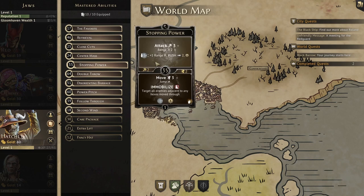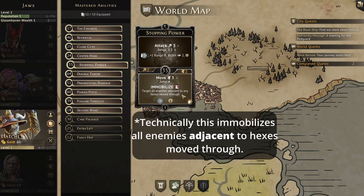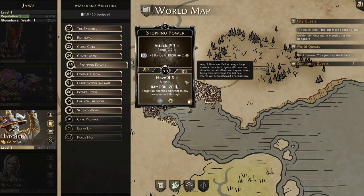Next we have Stopping Power. The top is an attack 3 at range 2, but with wind we can add plus 1 to the range, push 2, and gain 1 XP. The bottom is a move 3 with jump, then immobilize all enemies moved through, activate wind, and gain 1 XP — but it's a loss. I generally hate move loss cards; even with the jump and immobilization this ability will rarely be worth the loss, especially at only a move 3. Because of the favorite, we only have 9 cards to work with, and the initiative isn't great either at 35.